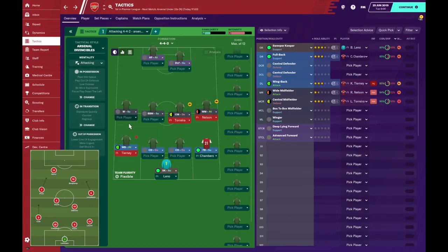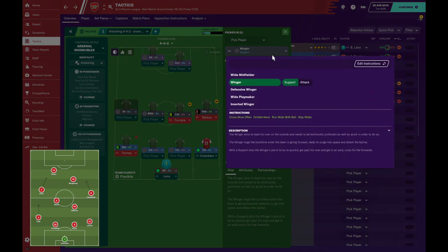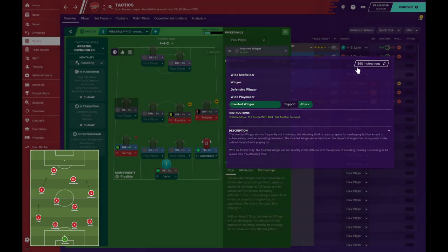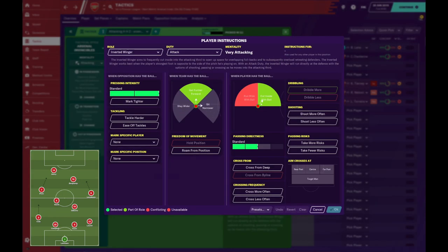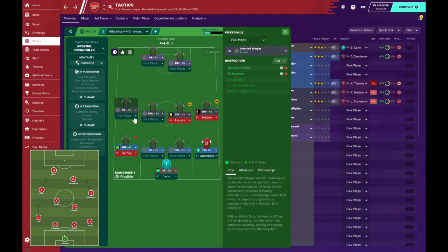At left mid we have Robert Pires — the classic inverted winger. He'd cut in on his right, loved to dribble and chip goalkeepers. He combined really well with Henry and sat extremely narrow, so the opposing fullback wouldn't know whether to go with him or stay put — and if they went with him, Ashley Cole had acres of space in behind. He had a great eye for a through ball and was quite a creative force, so I'm going to turn on take more risks with passing. I'm looking for a creative, technical player with pace who can shoot. Emile Smith Rowe has some potential but I'll be looking in the transfer market.